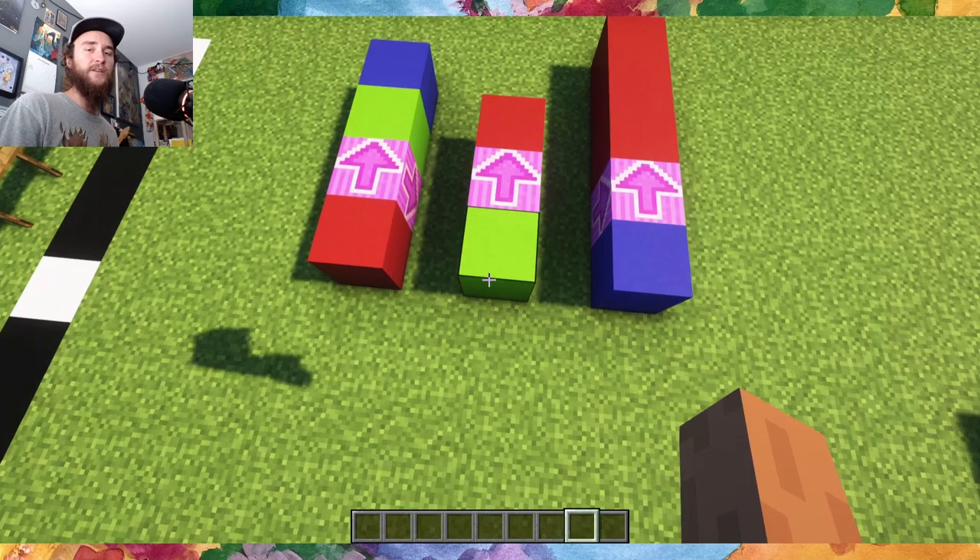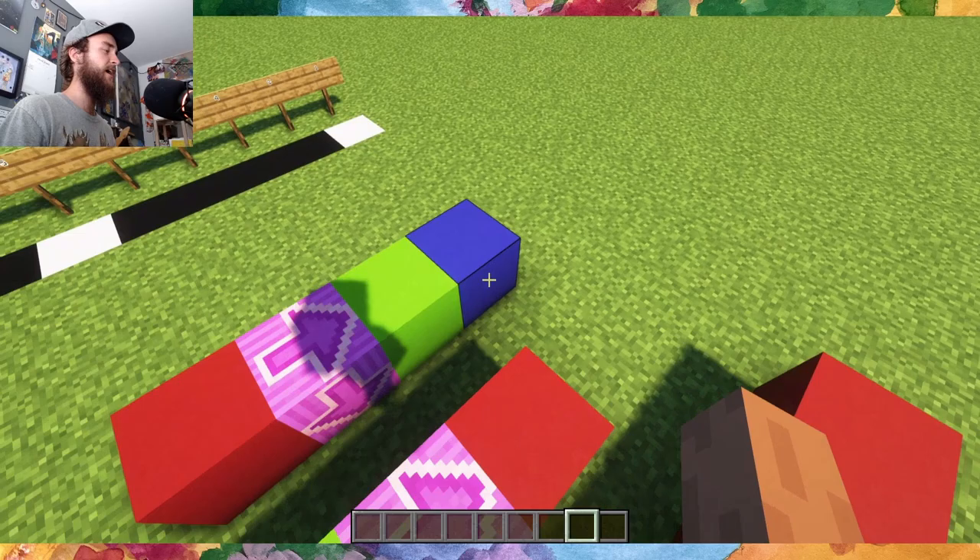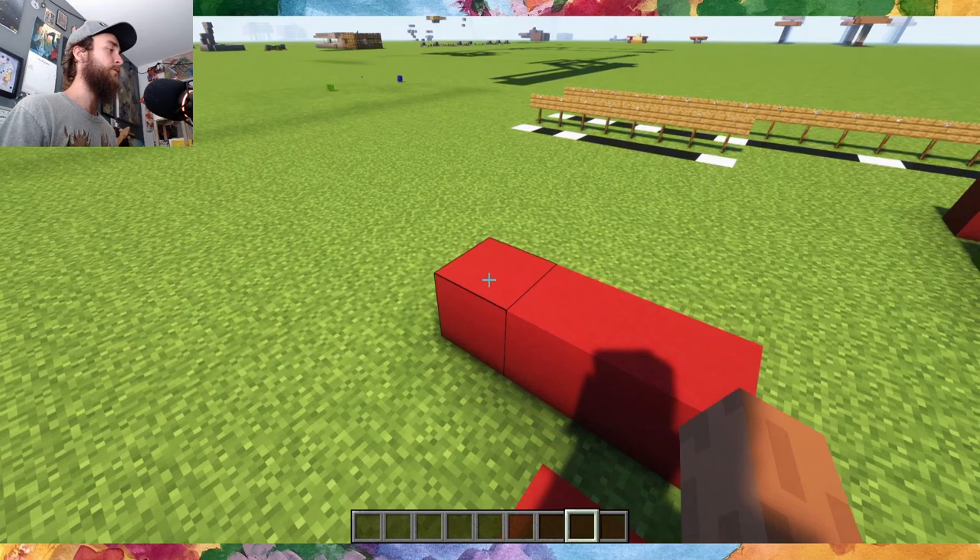For this program, we're going to make some substitutions based on that first memory value we read out. If it's red, we add a green and blue to the stack. If it's green, we add red. If it's blue, we add three reds.